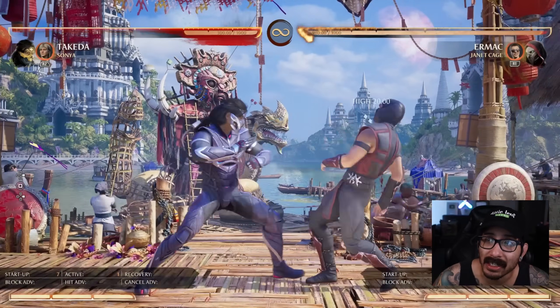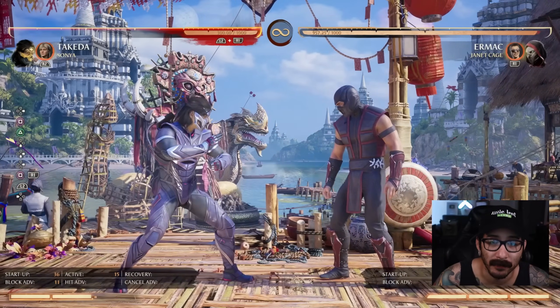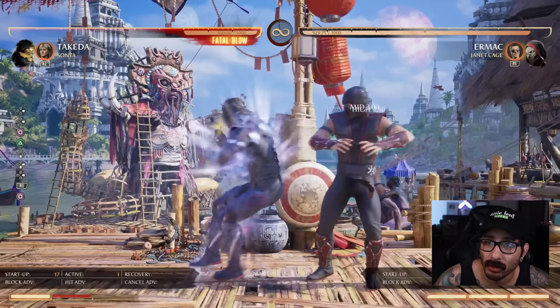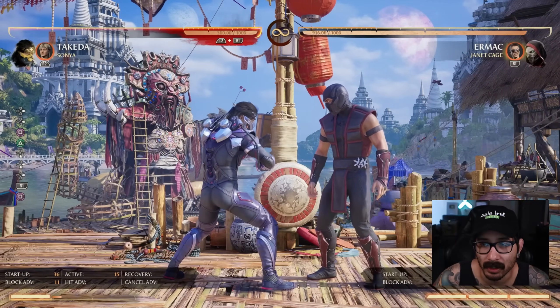The EX version is still a mid, but you get a load of plus frames if your opponent doesn't jump them. Because you can jump any string into EX kunai. But they still left it a mid, and you're still getting ridiculous plus frames.